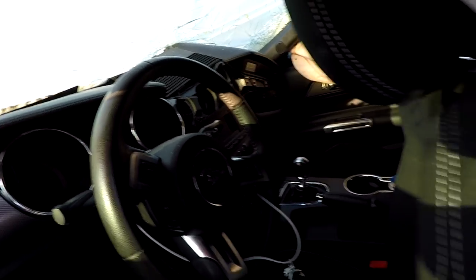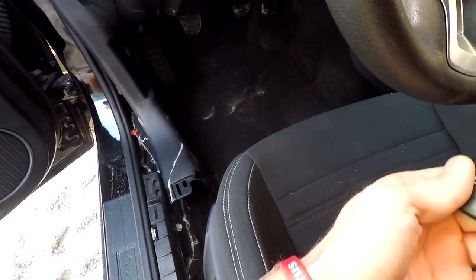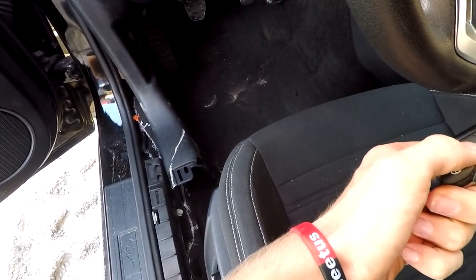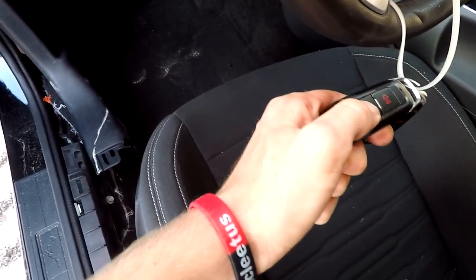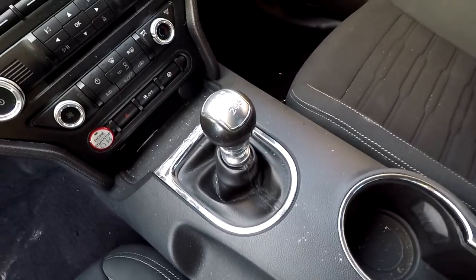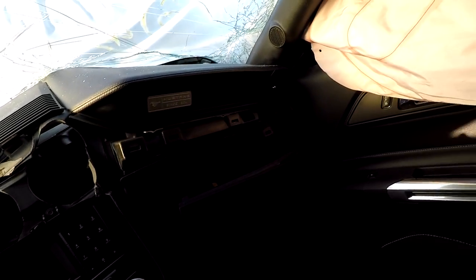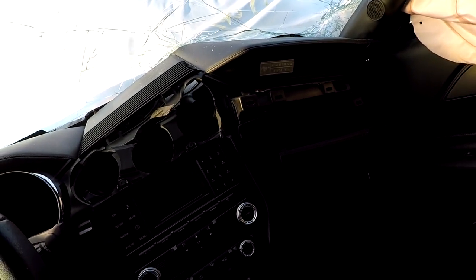It's tore up in here pretty bad. I don't know where the trunk button would be. You can't pop it from there. Here's a key. Is the power still hooked up? No. Can we get a jump box to try and start it? It's pretty tore up in here. Look at how the dash straight up bent in on the car.